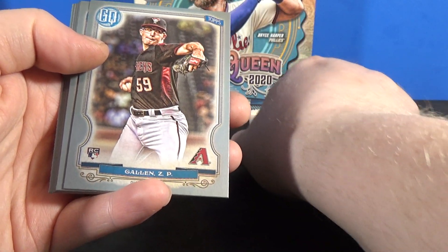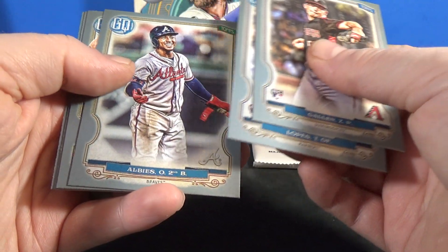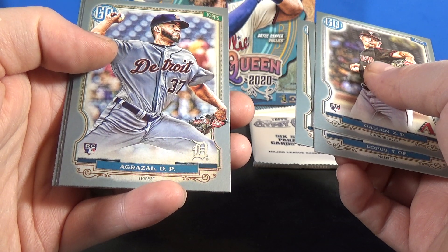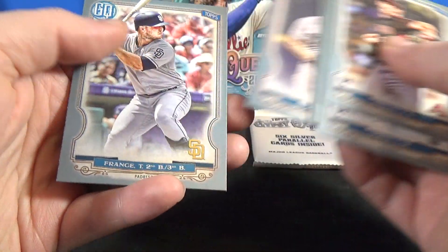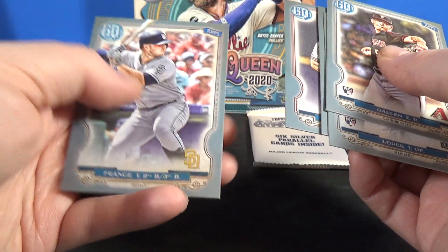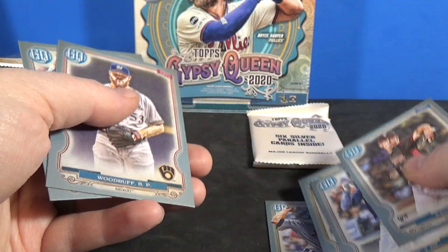These are pretty nice looking, do a little bit of a shine to them on that silver border. Alright, so we've got Zach Galen rookie, Lopez rookie, Ozzie Albies, Agrizol rookie, Brandon Woodruff, and Ty France. So, three rookies in that one and an Albies.